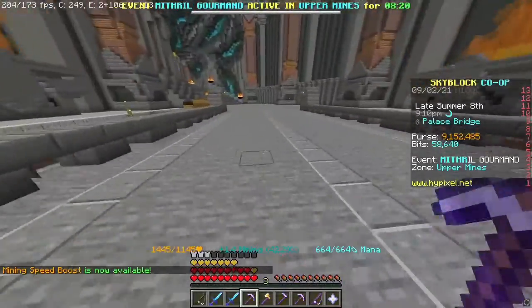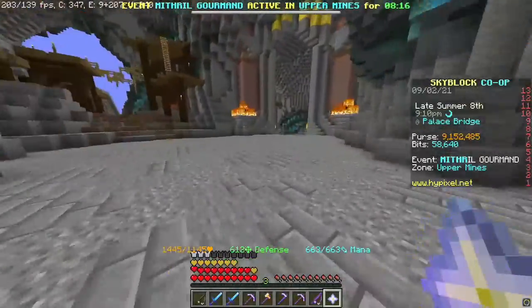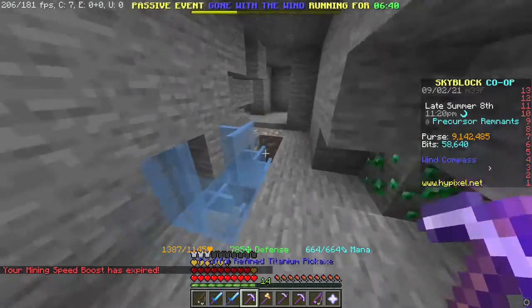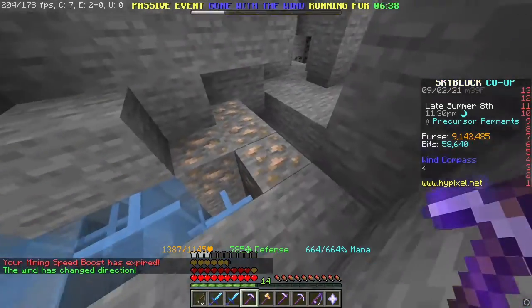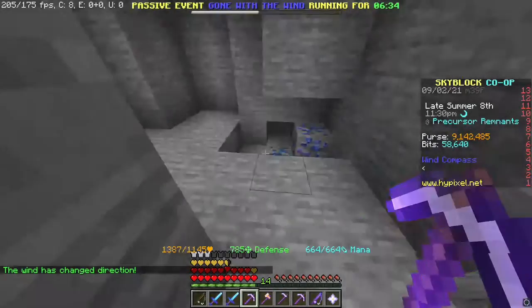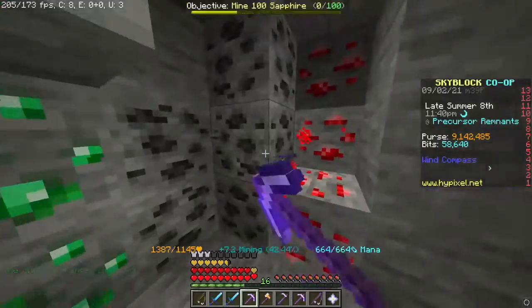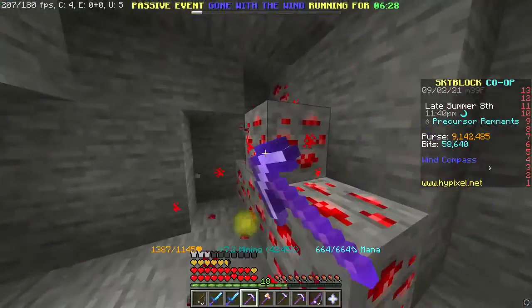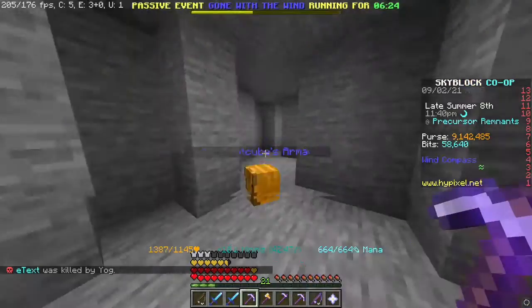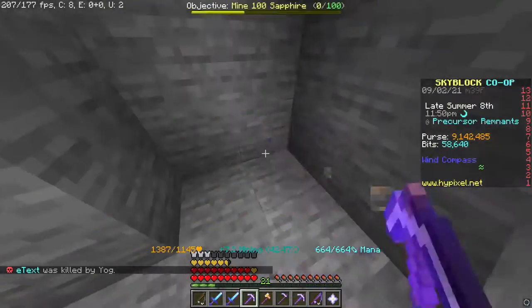Where I really would use this is in the Crystal Hollows. I always wear my farmer boots so I don't get eight blocks, but I get six. This is where it really becomes OP — when you're mining ore in Crystal Hollows, instead of mining just one piece you can mine multiple at one time. It's pretty OP actually.